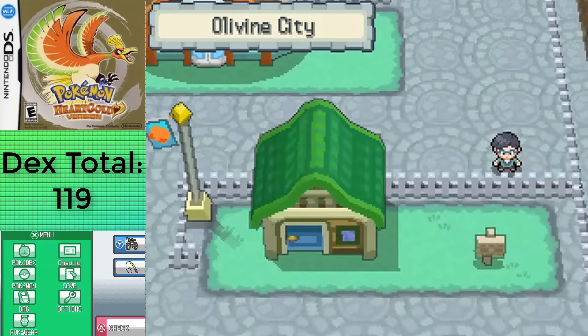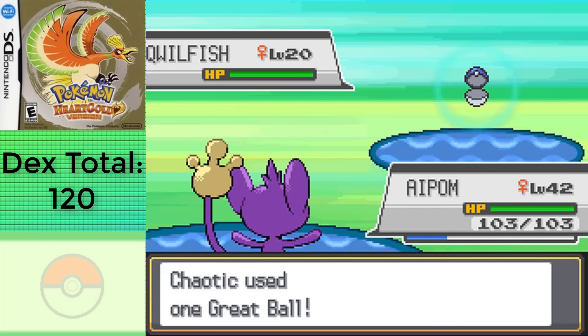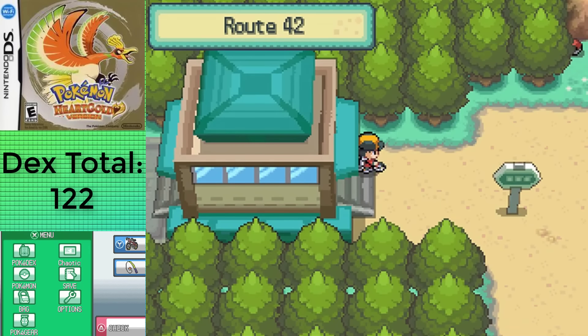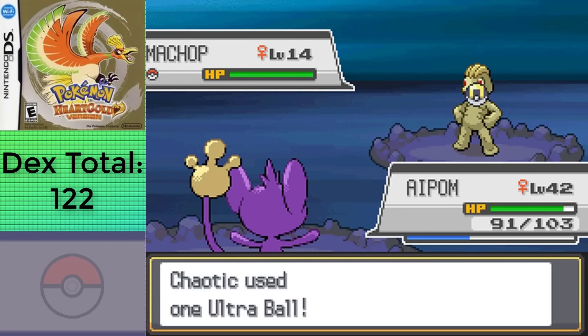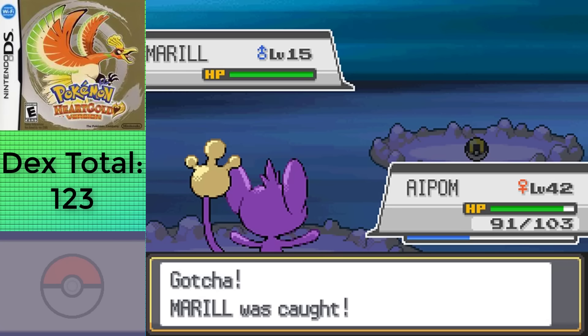After arriving in Olivine City, I grabbed the Good Rod from a Fisherman, allowing me to do some backtracking, grabbing Qwilfish on Route 32, which wasn't too bad even though it was a 2% encounter, and Shellder and Chinchou from Newbark Town. We can take a shortcut from Violet City back over to Ecruteak, but instead I made sure to move east in order to go to Mt. Mortar — home of — oh my god, that's a shiny Machop! That wasn't what I was looking for, but that is certainly a nice addition to the collection. I was actually looking for Marill, though I don't have to worry about the gender this time, since I can't get the incense for it. I'm not surprised I got a shiny in this run due to how many 1% and 2% encounters I've had to capture so far.